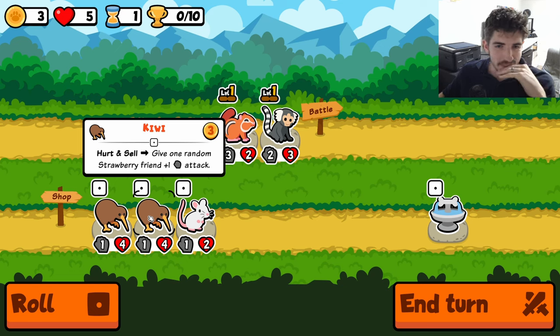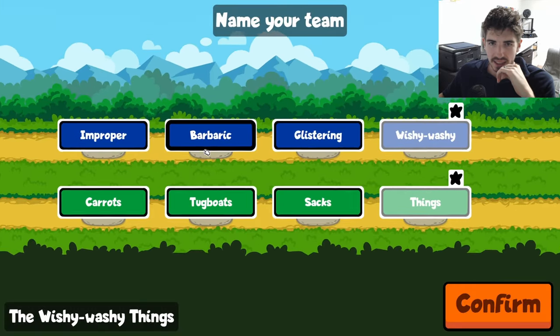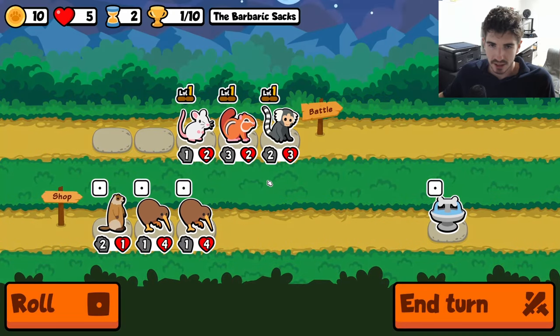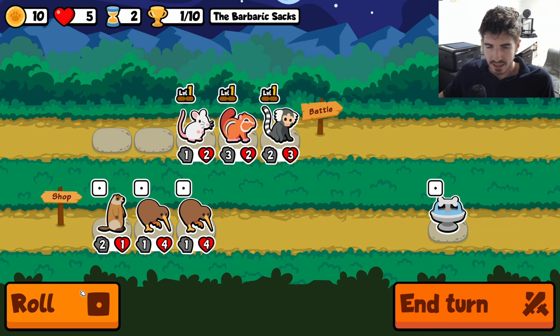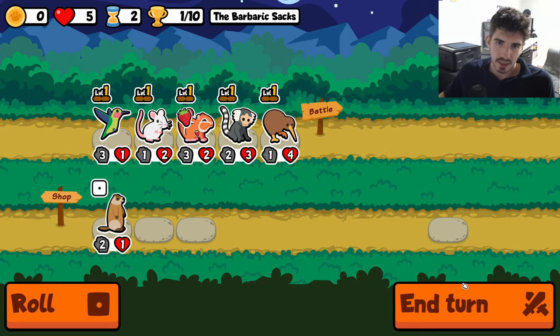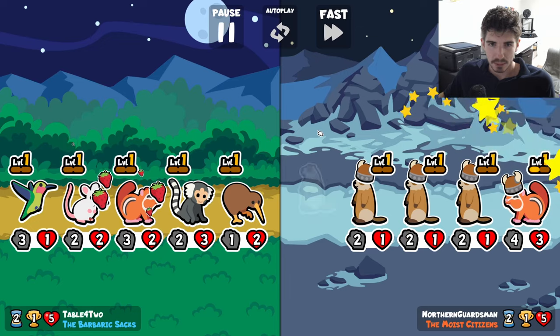He looks kind of silly - he's not really furry anymore, just kind of brown. They also changed his ability, so I don't think he's gonna be as good anymore. Instead of on sell giving plus one, plus one and replacing the Strawberry, he just kind of gives one attack and it also triggers on hurt. Maybe there's something there, but I just strongly dislike solely attack scalers. It just doesn't feel very strong, so we'll give it a shot, but my hopes are not very high.